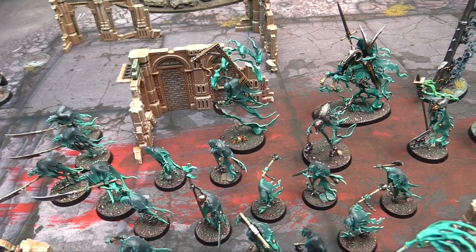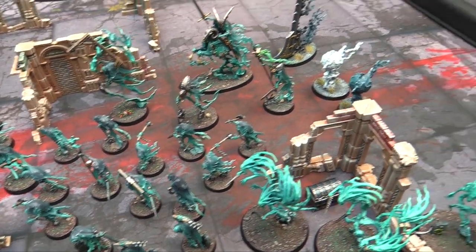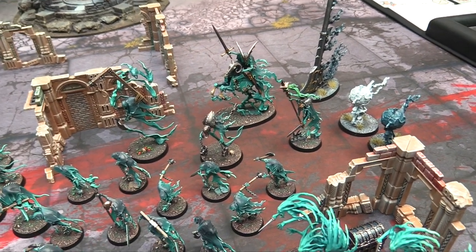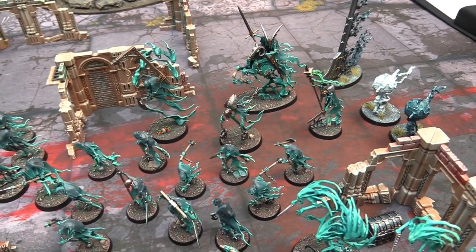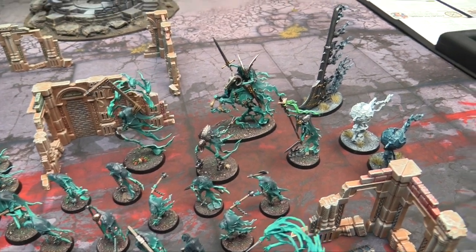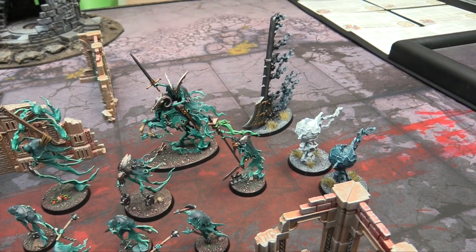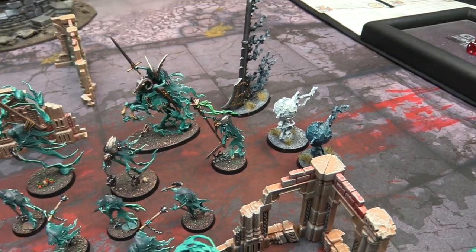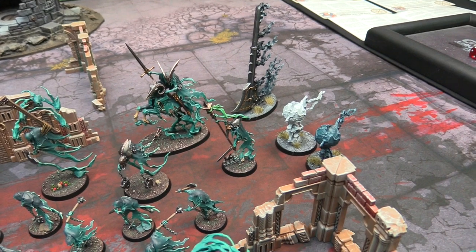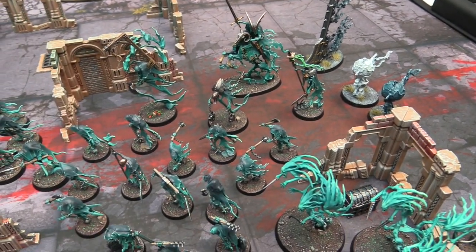Like everybody else, he's flying ethereal — 5 wounds and a 4+ save. I've also purchased 2 command points for this 1000 point game, which means I'll have a starting pool of 3 in my first hero phase. And 2 spells: the Aether Void Pendulum, which cuts a line across the table as it swings back and forth; and the Geminids of Oolghish, which are a terrifying double whammy of light and dark ripped into the side of the universe.